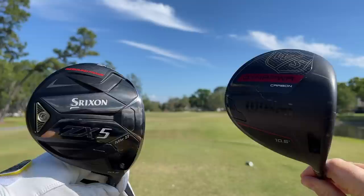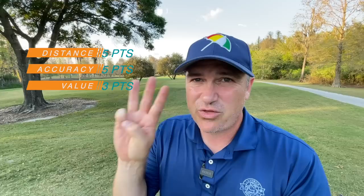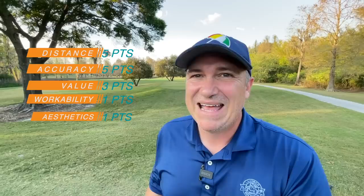We're going to see which of these two drivers moves on to face the Titleist TSR. Both of these drivers are so similar, but one of them has to move on today. Now let's talk about the judging criteria. We've got five categories: distance — which one flies the furthest, worth five points; accuracy and forgiveness, five points; value, three points; workability, one point; and aesthetics, one point. One driver is going to move on to our quarterfinals.